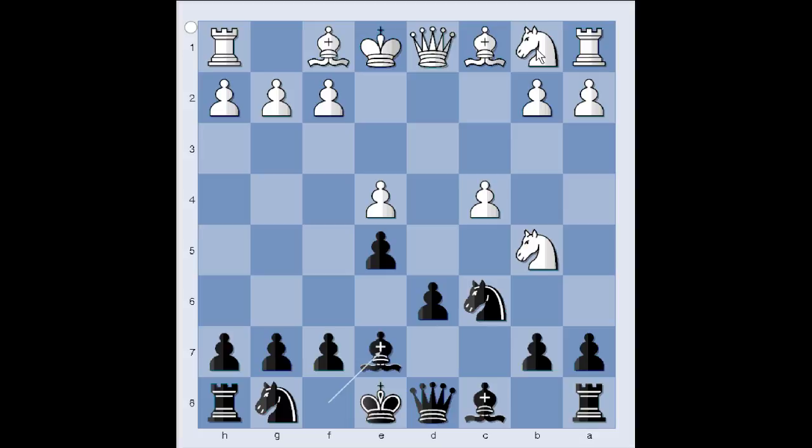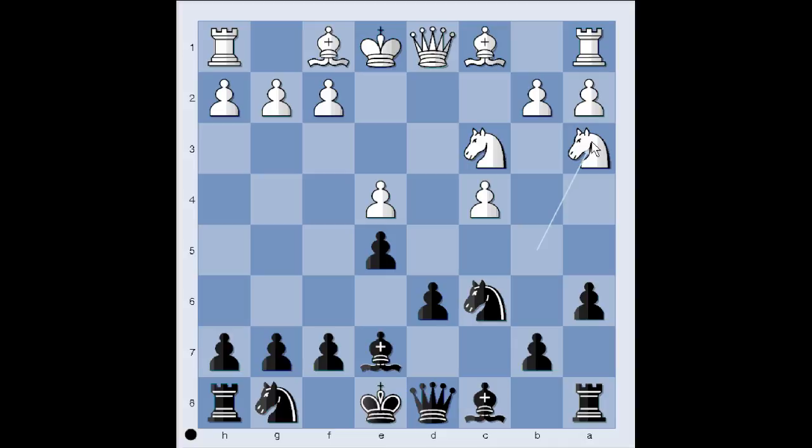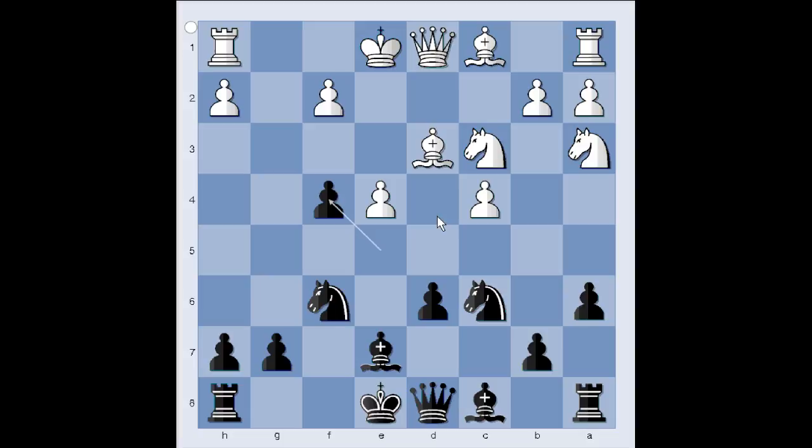c4, bishop to e7, knight from 1 to c3, kicking the knight back. Knight to a3, f5, bishop to d3 and black played f4, gaining space on the board and also opening the long diagonal for the light-squared bishop. g3, knight to f6, pawn takes pawn, pawn takes pawn and bishop takes pawn. White is a pawn up, but white's king's position looks a bit shaky.